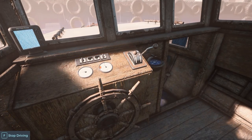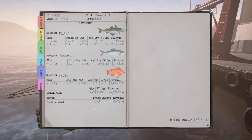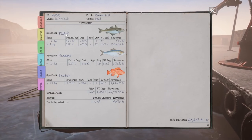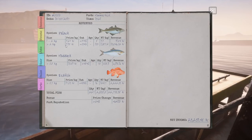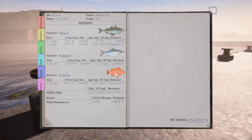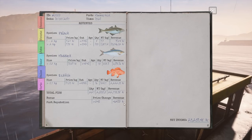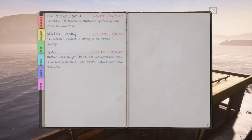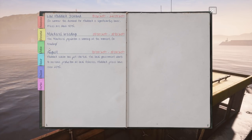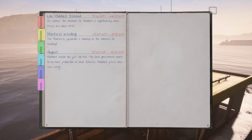Would you like to dock? Yes. Here we go — we've got all our fish that we can sell: 141 Pollock, 70 Haddock, 16 Redfish. We get a little overview at the end — eight small ones and 133 big ones. Not a bad haul. Net income: total fish revenue was 22,000. Under events, it's currently August. Haddock season has just started — the local government wants to increase production at local fisheries and Haddock prices have risen by 20%. Pay attention to this and you can be rolling in it.